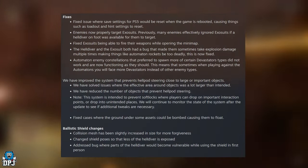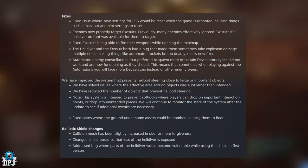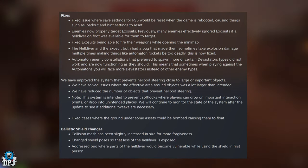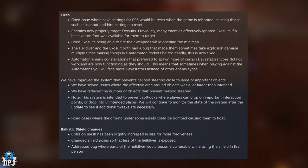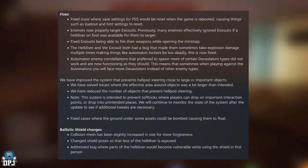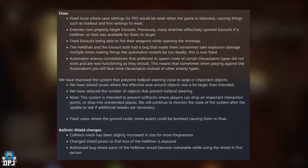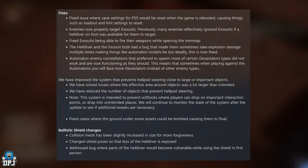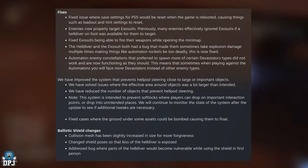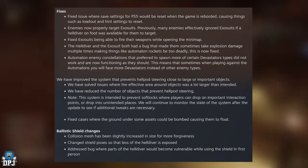Fixed an issue where save settings for PS5 would be reset when the game is rebooted, causing things such as loadout and hint settings to reset — this is a massive change we've called for for a long time. Enemies now properly target exosuits; previously many enemies ignored exosuits if a Helldiver on foot was available. Fixed exosuits being able to fire weapons while opening the minimap. The Helldiver and Exosuit both had a bug causing them to sometimes take explosion damage multiple times, making automaton rockets too deadly — this is now fixed. Automaton enemy constellations that prefer to spawn certain devastator types were not working and are now functioning as they should, meaning you may face more devastators instead of other enemy types.